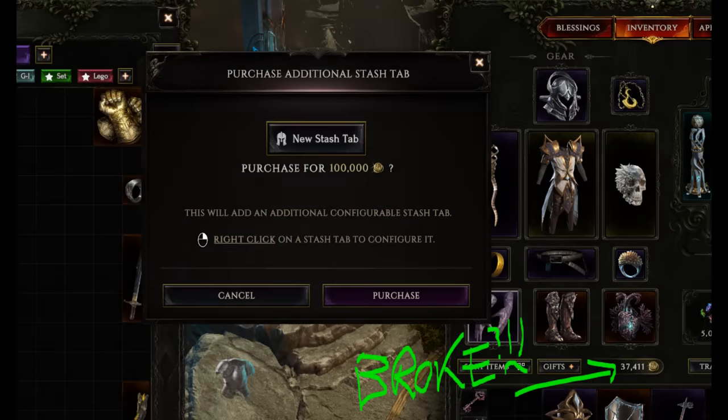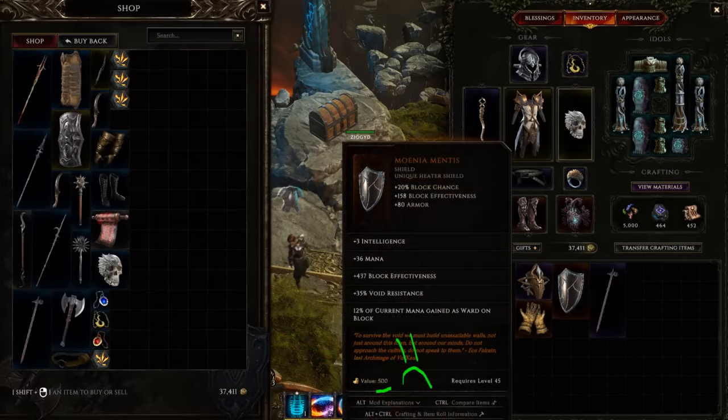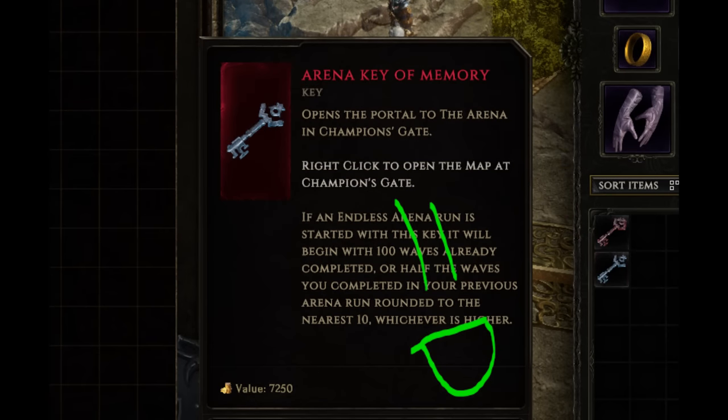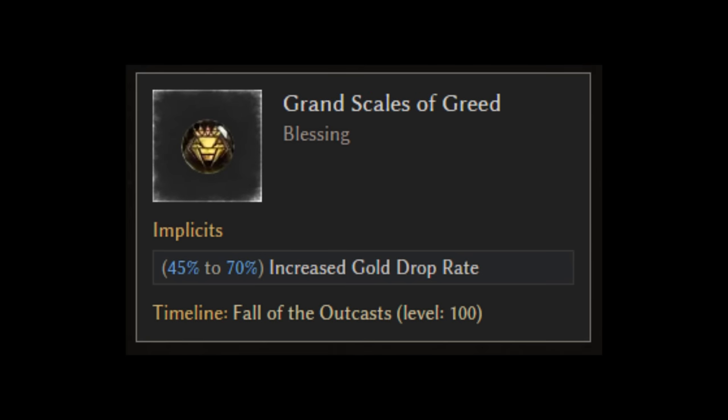If you're looking to stock up on stash tabs or run the Lightless Arbor dungeon that's very gold hungry, here are some quick tips for gold gain. Firstly, it's not worth selling most items — even uniques only net 500 gold, so save your time there. The exception however is arena keys: normal ones sell for 6,500 and memory keys for 7,250 gold, so you can offload your extras to vendors for a worthwhile amount. Otherwise, gold reward type echoes are your best bet. Gold shrines are great too, but there's no way to actually target farm those. Note that you can get up to 70% increased gold drop from a blessing in the Fall of Outcasts. You'll also get more gold from monoliths the higher your corruption, so as always, push up that corruption.